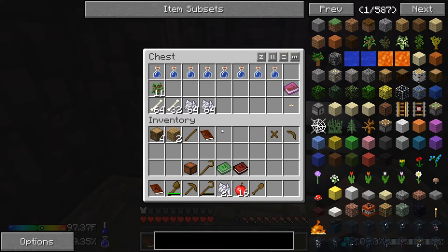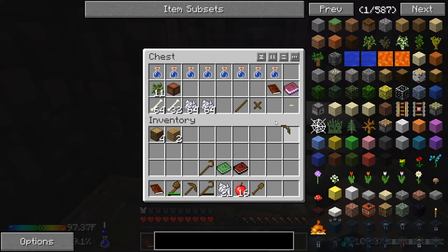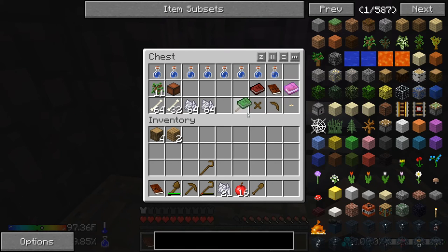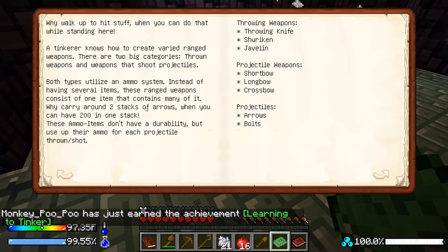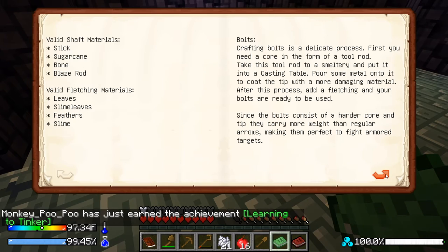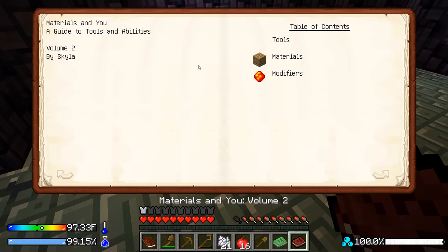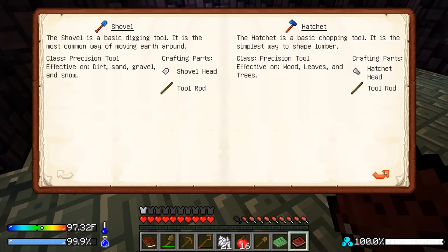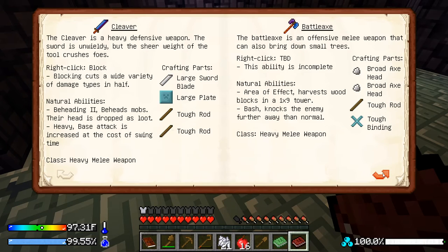Clearing out unnecessary items. The Tinkers' introduction book basically talks about how to use the mod, the different weapons, and all that. The other book shows you the different materials and modifiers — like what you need for a pickaxe, shovel, hatchet, mattock, or sword. A sword is the next thing we want to make once we get stone, slate, or flint.